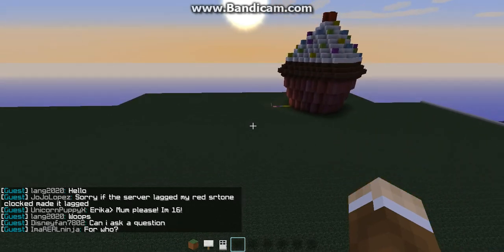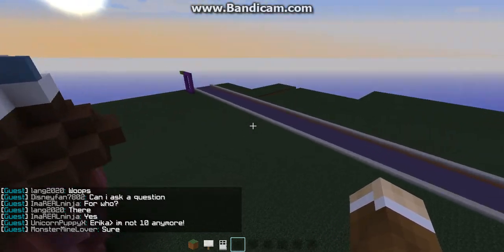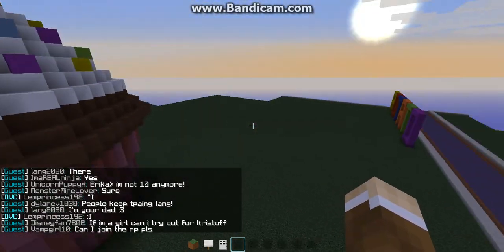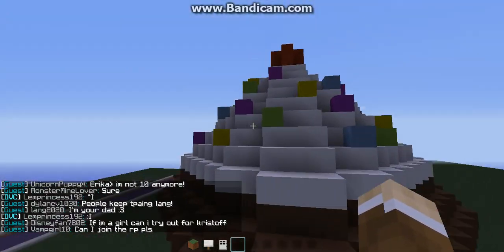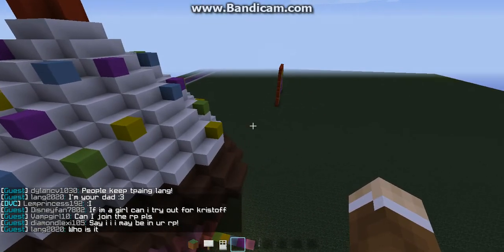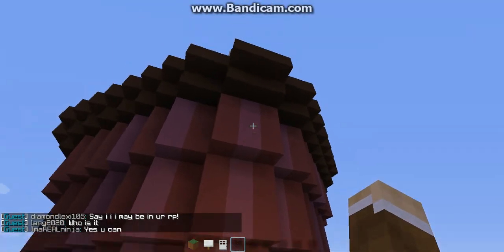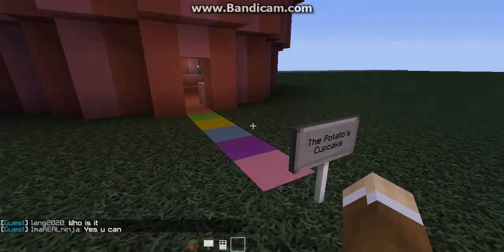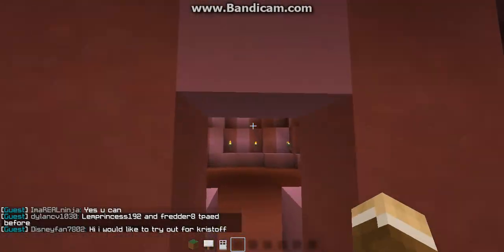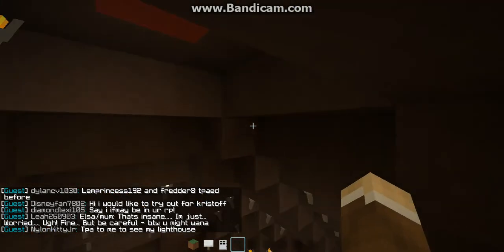Over here is the Cupcake Shrine, where you can worship cupcakes. This was the first build I've done — like, an actual sculpture or thing — without any instructions or templates. It's got yellow, purple, blue, and green sprinkles, a pink holder, and it's chocolate with vanilla. It's called the Potato's Cupcake, because potatoes are cupcakes. And inside you can worship the cupcake — stand in the center of all cupcake-ness.